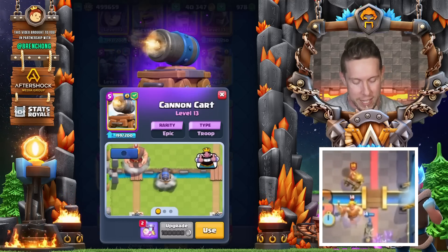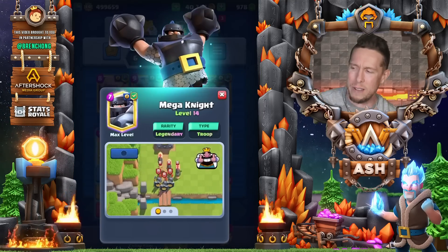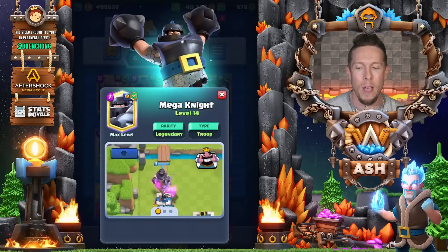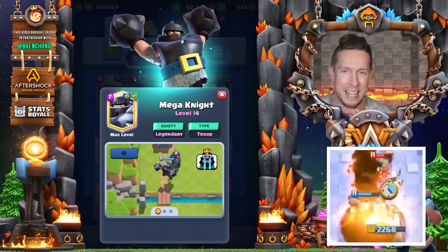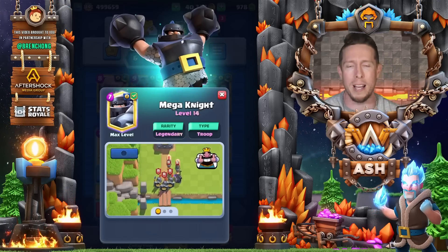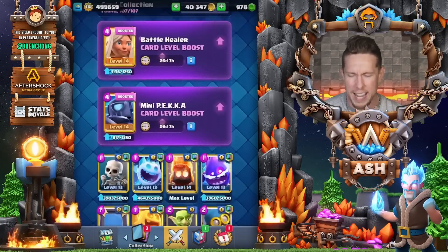Let's talk about the Mega Knight. I don't care what any pro says — on mid ladder, Mega Knight is an amazing card. You hate going against him, but you love playing him. So much opportunity for value. The enter-the-arena jump ability is really effective — it's not OP, it doesn't need another nerf — but it's so freaking good at shutting down any swarm push coming your way.